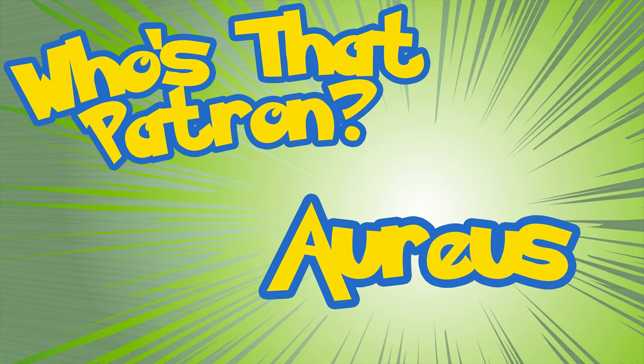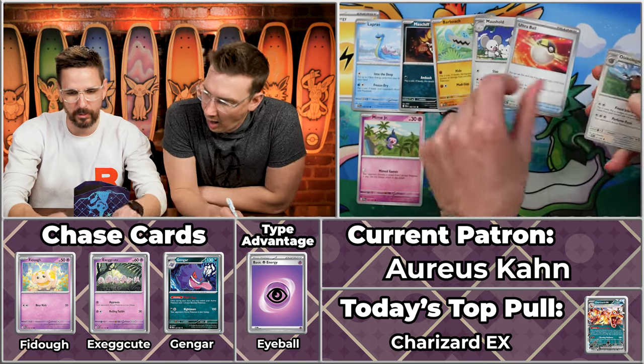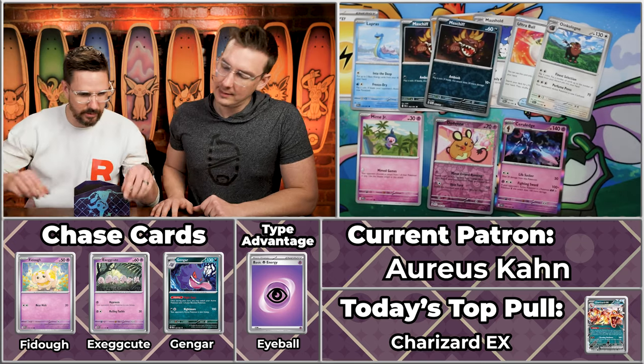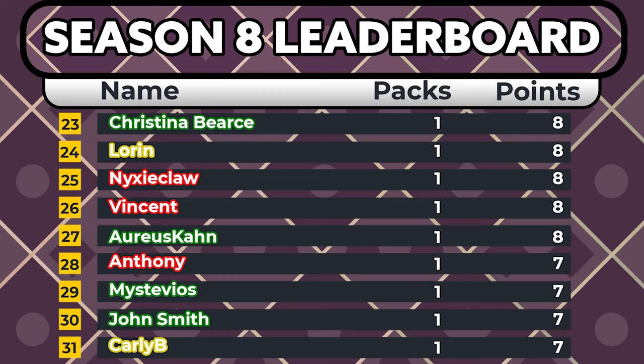Next up we have Oreos Khan — their second season ever, playing for Team Grass. For Team Grass you never know what you're gonna get — probably a multiplier, probably a shiny. We got the Lapras, Mime Jr., Moshtef, Barboach, Mousehold, Ultraball, Oinkalone, Dedenne — critical hit! — multiplier, and the Cerule Edge at just nine cents, so nothing major. One, two, three, four times two is eight — an eight-point pack for Oreos Khan. Just like we said, seven points with no sleeve, and here comes Grass to make it eight!